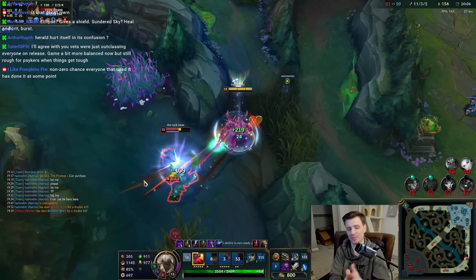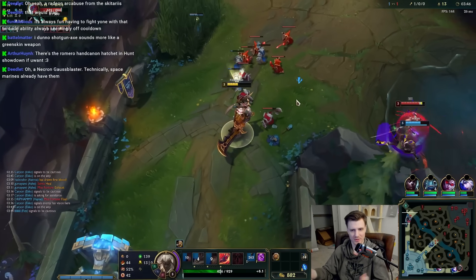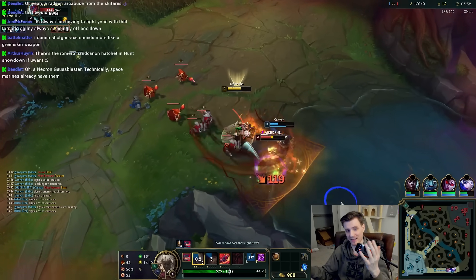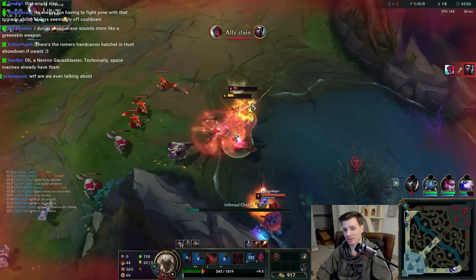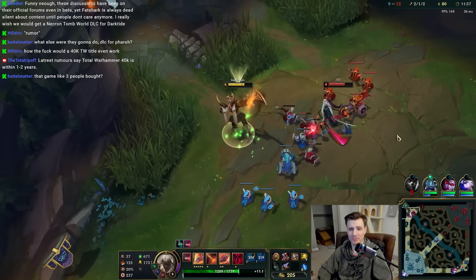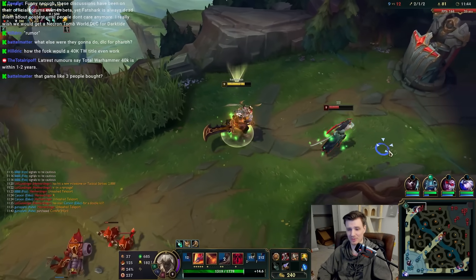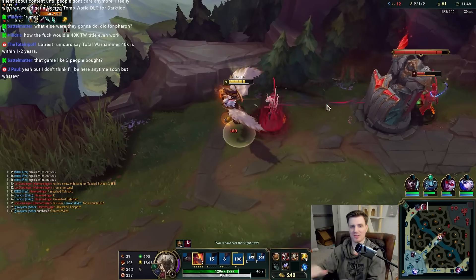When Aatrox does this 150 damage attack, he heals based on that. Then in his ultimate he heals more because his ultimate increases his healing. Then because you're running Conqueror like a normal person, that multiplies your healing again. These heals on this item end up being very good for Aatrox because his passive means he doesn't auto attack much, but when he does, it heals — Sundered Sky with his passive allows him to do quite well.